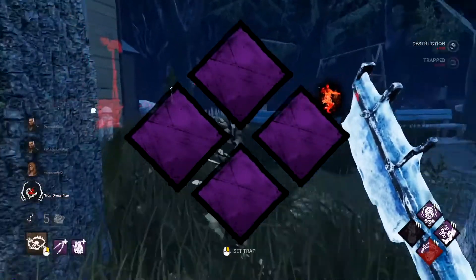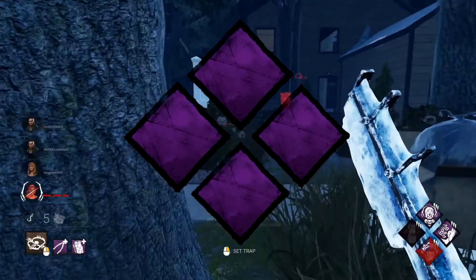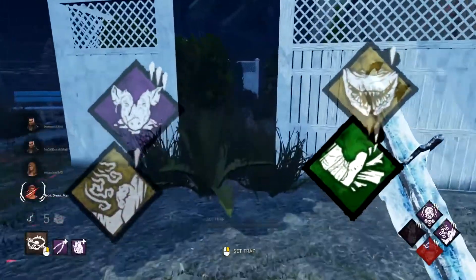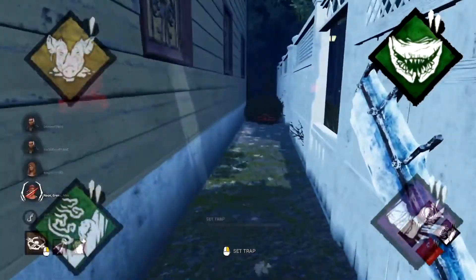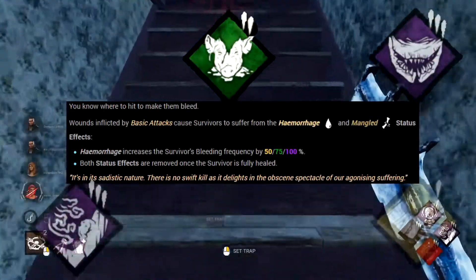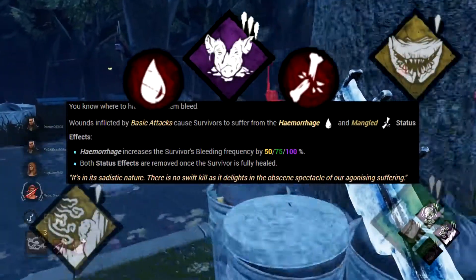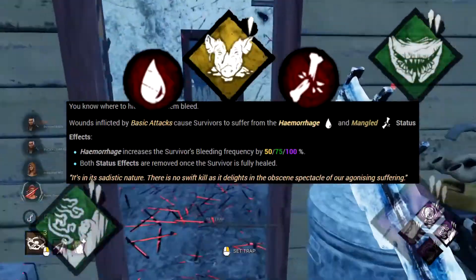This build has no teachable perks, so you don't need to level up any other killers. The perks are Brutal Strength, Agitation, Sloppy Butcher, and Whispers. Three-fourths of these perks in some way speed something up or slow something down. Brutal Strength increases gen, pallet, and wall kick speed. Agitation increases movement speed while carrying a survivor. Sloppy Butcher applies two status effects when you hit survivors: Hemorrhage, which causes more bleeding, and Mangled, which reduces how fast a survivor can be healed. Sloppy Butcher persists until a survivor is fully healed, discouraging healing and buying time if they do.